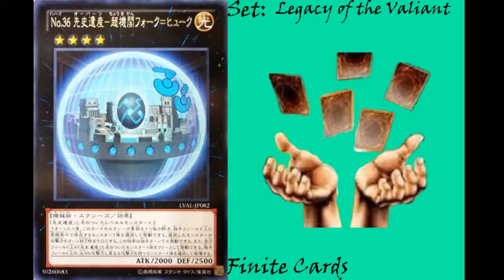This card works very well with Chronomaly Maku Mech. Maku Mech's effect is: when an opponent's monster has a different attack than its original attack, you can detach a material to gain that attack difference and deal that much damage to your opponent. This is an incredibly good combo with Number 33 as well.